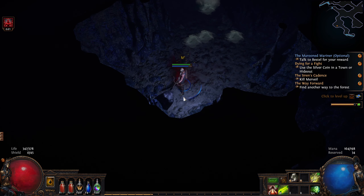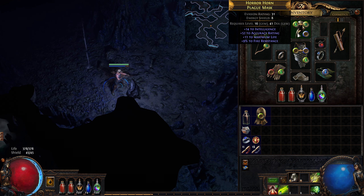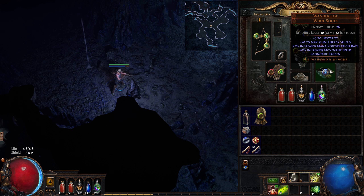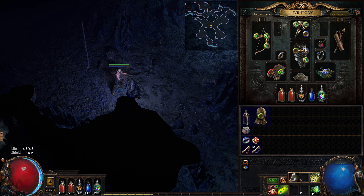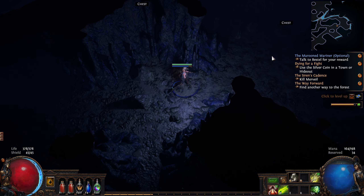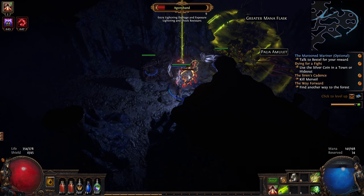We can now level up Clarity since we put Intelligence on the new helmet. Worth mentioning: if you swap gear and then sell the old piece, you might suddenly realize you can't equip a gem because you no longer have enough Intelligence or Strength since you leveled that gem up. You can de-level a gem using an Orb of Regrets on the gem itself. There's no buyback in this system, so always double-check that with your newly equipped items you can still use all your abilities before selling anything.